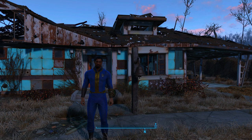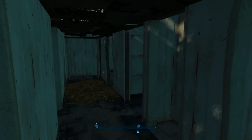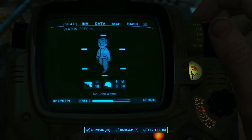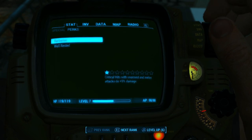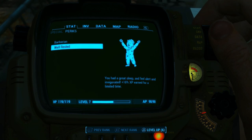Today we're going to be making our way to the Museum of Freedom. But before we do, let's go ahead and talk about everything I did off-recording. Number one, I went over here, built a bed — and the reason why is because when you build a bed and you rest in it, you can go over to your perks and you will get the well-rested perk. It'll give you a 10% XP boost for anything you do.